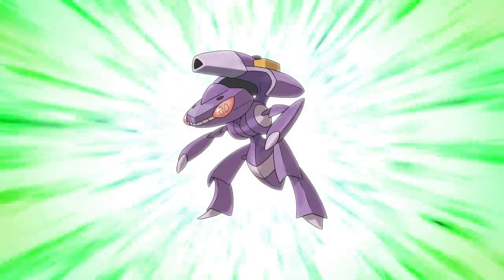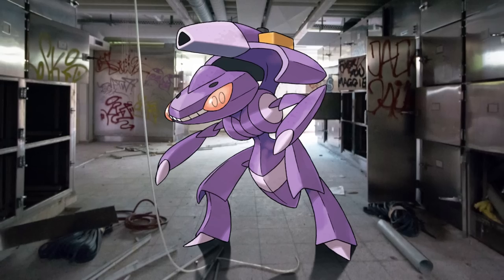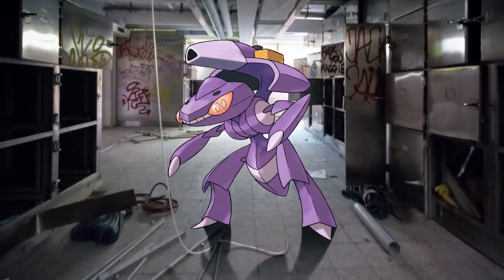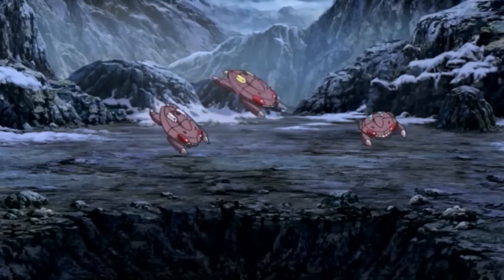Number 9 is Genesect. It looks exactly as it should. It's one of the coolest, most insane looking Pokemon in existence, and as a mythical, it's allowed to pull off a more complicated look. But even with this bulky blaster, it has a sleek and streamlined design. The fact that it can fold in on itself like a transformer is icing on the cake.